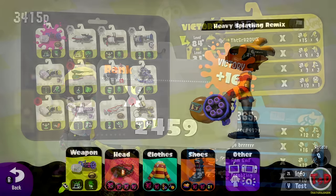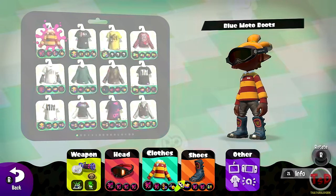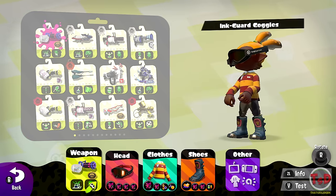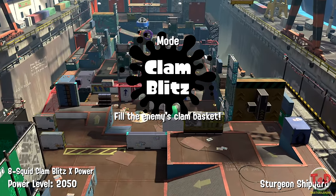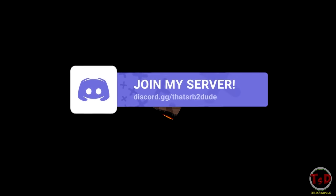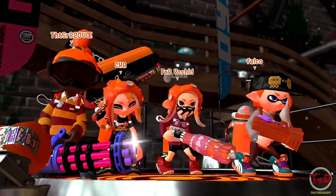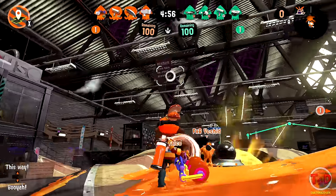The final splatling we have is the heavy splatling remix. I'm going with my very standard heavy build because it's the most comfortable for me. I should get plenty of booyah bombs since this weapon paints decently enough to rack up quite a few. Let's get into it. It's going to be on sturgeon shipyard and we're going to be throwing booyah bombs this time. Actually, booyah bomb on humpback pump track would probably be even better, so let me restart real quick.